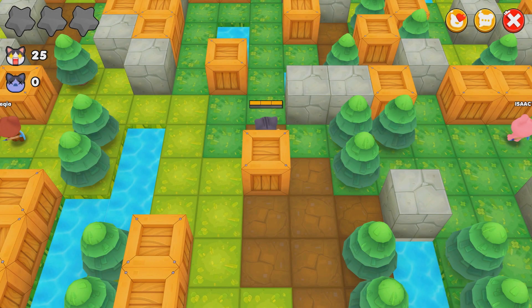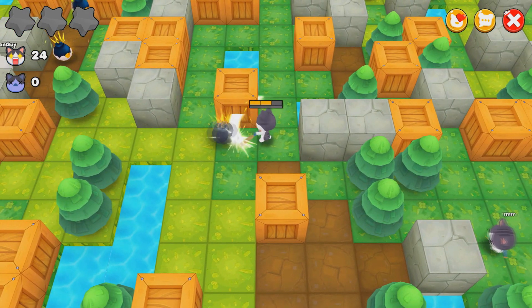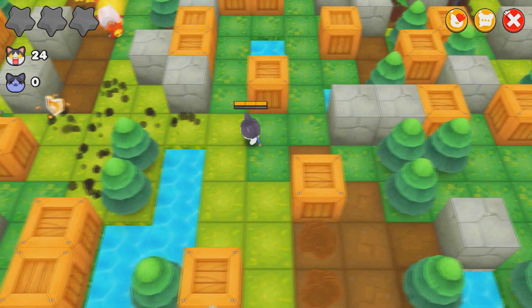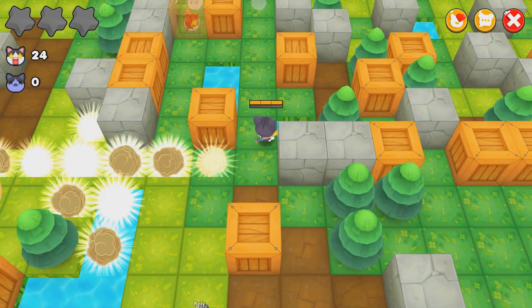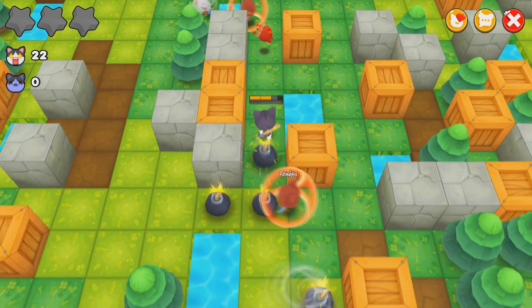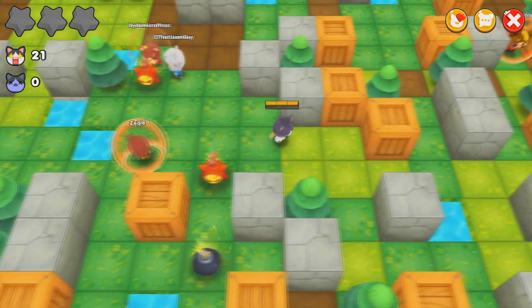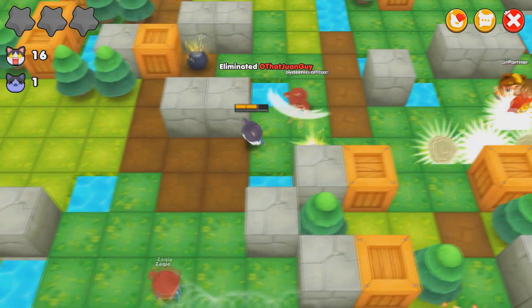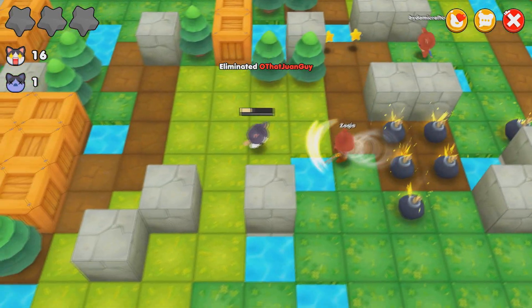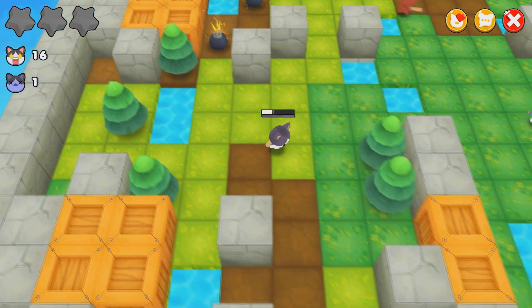There's only movement, planting bombs, and smacking stuff — like smacking bombs or smacking people. Because I'm a cat with a baseball bat, I can smack my bombs at other people. There are other abilities like shield, you can run fast, get more bombs, get a weird-looking pineapple bomb that does more damage or covers a wider area. I just killed a guy there. You can smack people with your baseball bat and stun them so they get stunlocked and then get killed by your bomb — and that's pretty much all you do.